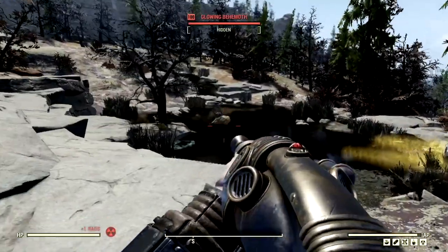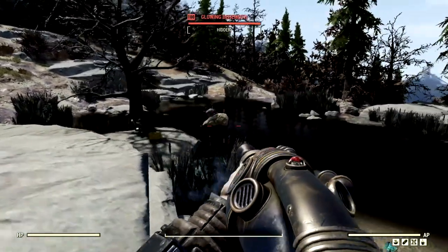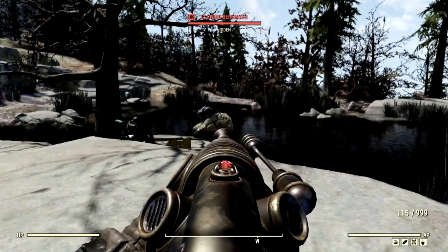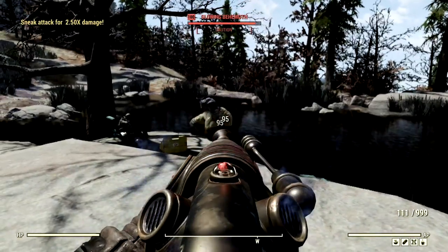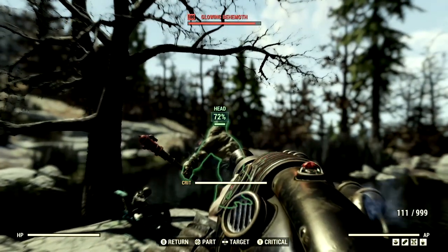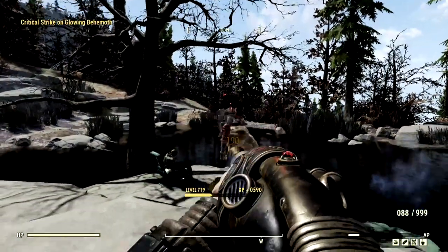Our next target is a level 100 glowing behemoth that goes by the name Leroy. We're gonna shoot him a couple times outside of VATS just to wake him up — seeing 53s and 95s. Now we're going to absolutely destroy him in VATS. Goodbye, you level 100 glowing behemoth.